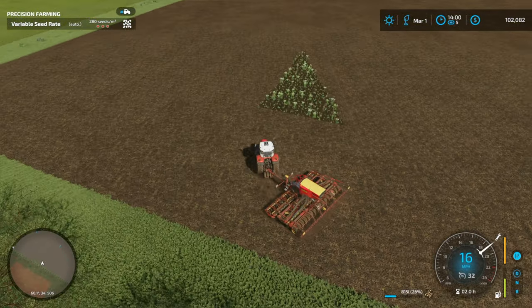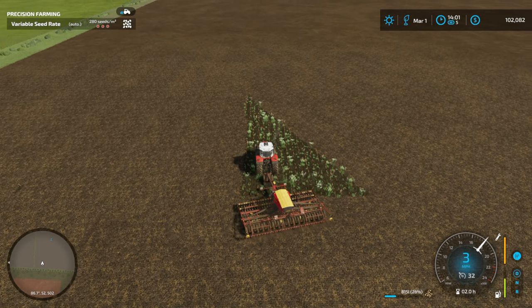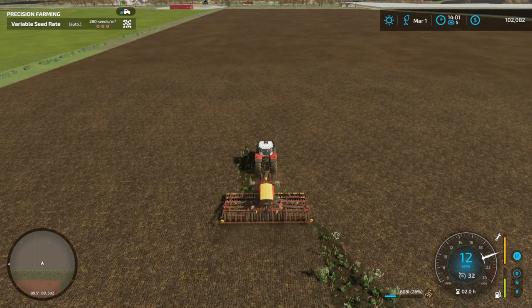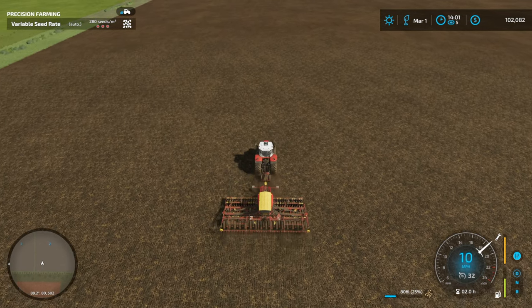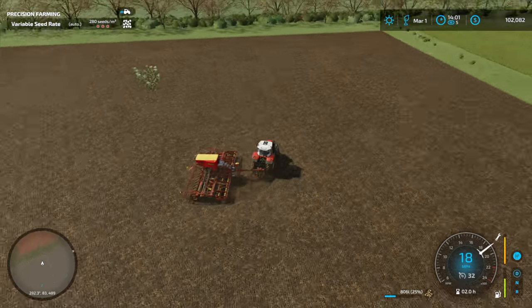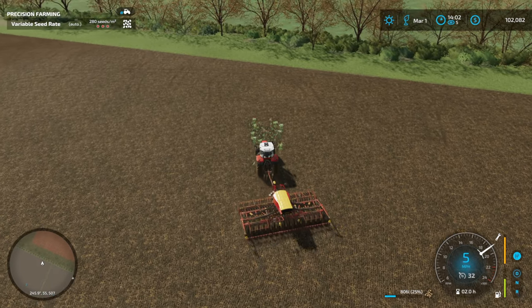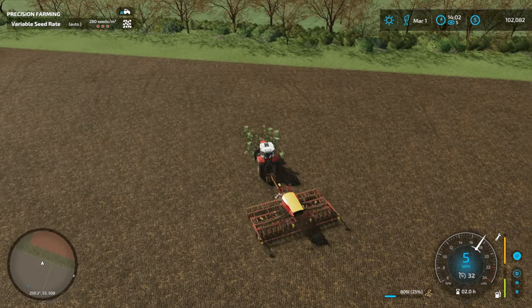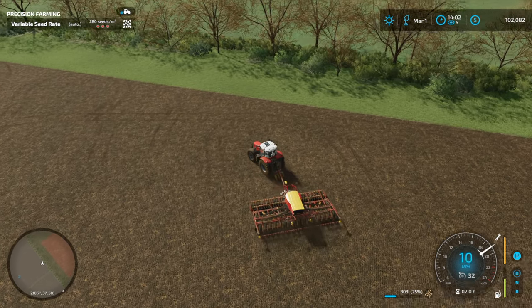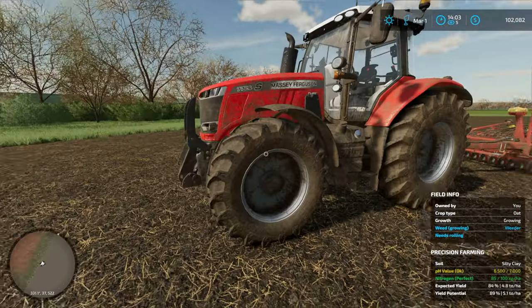I feel like I want to buy that other field because I'd like to have an excuse to buy some big machines. I mean, this is a fairly big machine, this Massey Ferguson — it's like a 280 horsepower tractor, which is bigger than we've ever had on this map. But I'd like to have something about 400 horsepower, like a Fendt or a John Deere or something, and we might need to trade in our Fanzelt tractor for it. I'm not going to sell this one though — I love this tractor. It's fantastic.